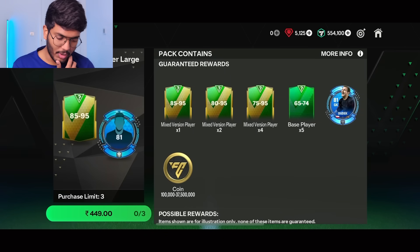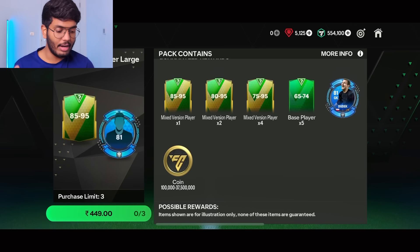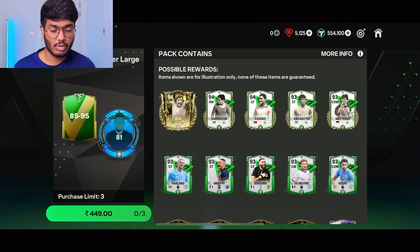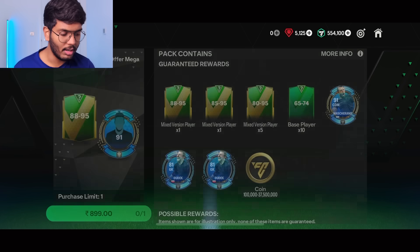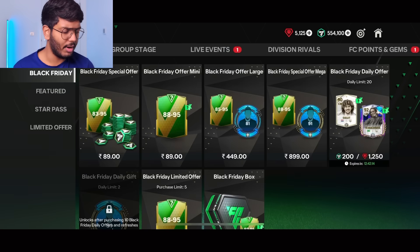This one is good because you get Dudek and also 85 to 95 into two and 75 to 95 into four, so there's a very good chance of packing someone high OVR. The next one is the Black Friday Special Offer Mega — this is amazing. You get Masherano, Dudek twice, 88 to 95, 85 to 95 — that's a nice one and probably the only one I'd recommend.